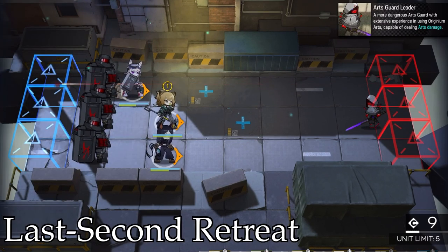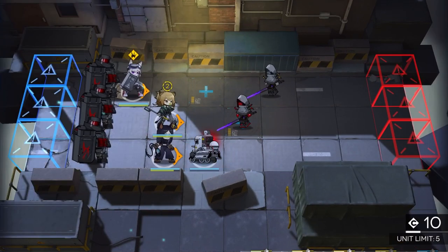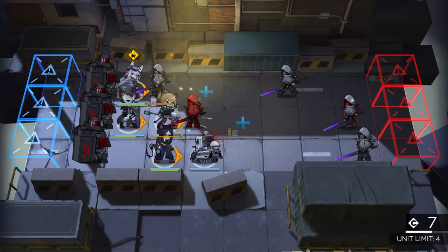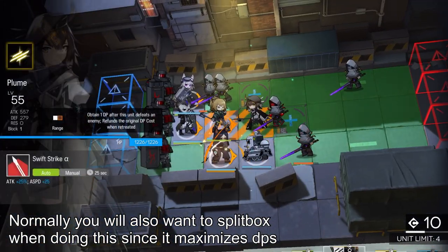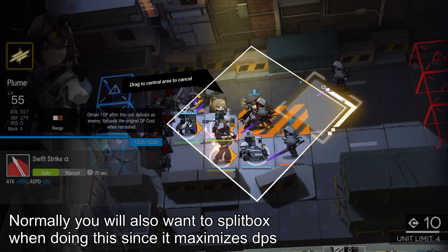Our next trick is the last second retreat. The last second retreat revolves around DP-on-kill vanguards, which are known for this retreat that lets them refund their initial DP cost. It is simply waiting for the enemy's attack which would normally kill your vanguard and retreating them at the last moment. This is another stall tactic. Using this trick will also prevent enemies from proccing stacks for certain skills.